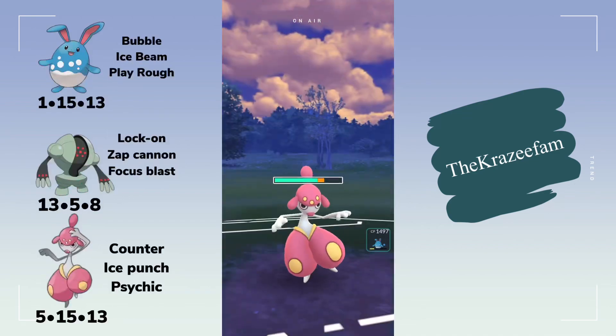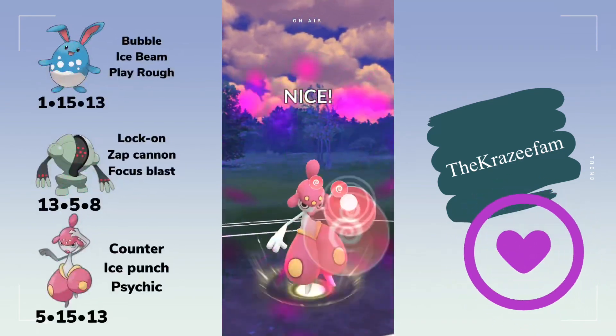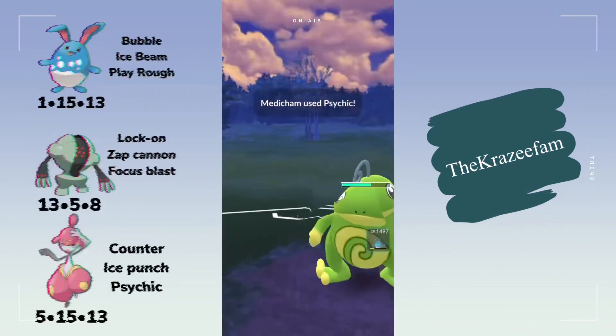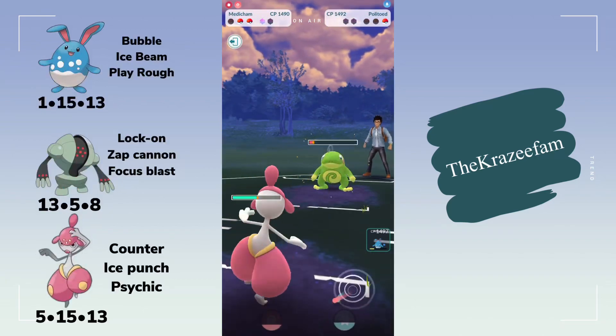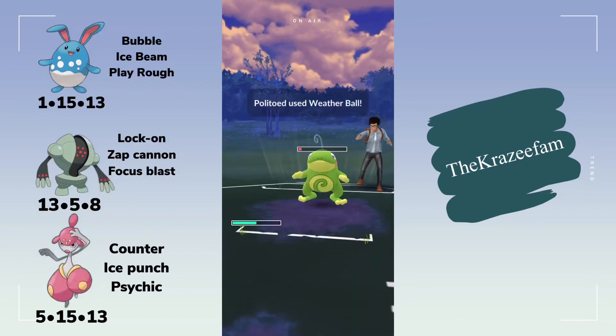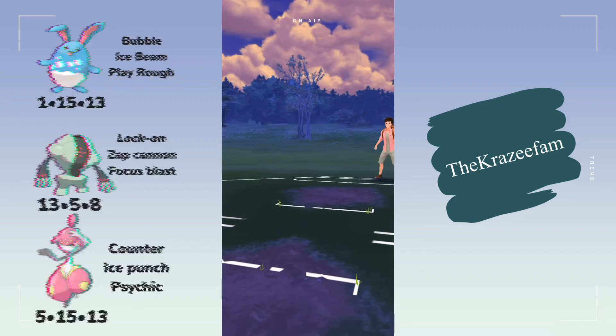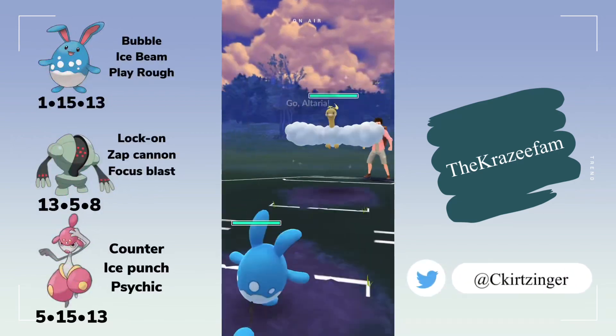Medicham into Politoad. Just let the Weather Ball through. Get to the Sidekick — that does a good chunk of damage. Just let this through as well. And that was a good game, first one through. Next match.